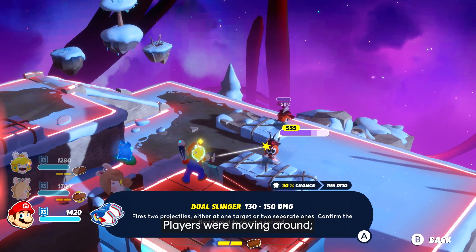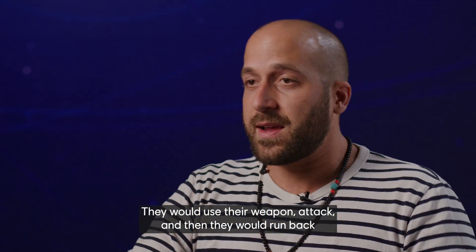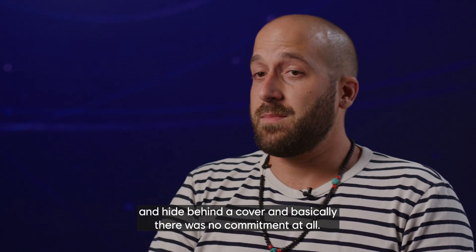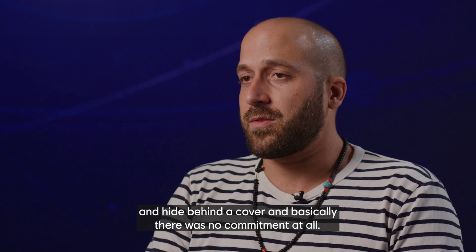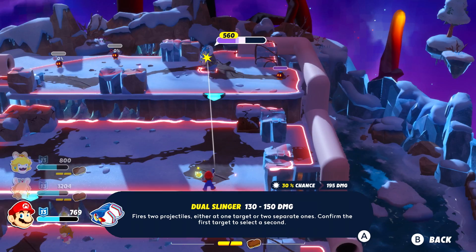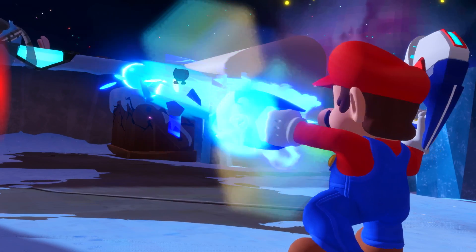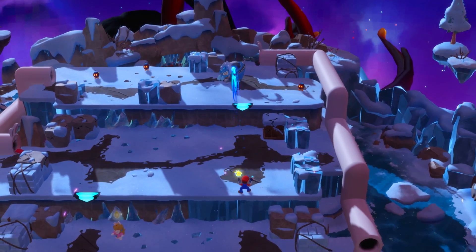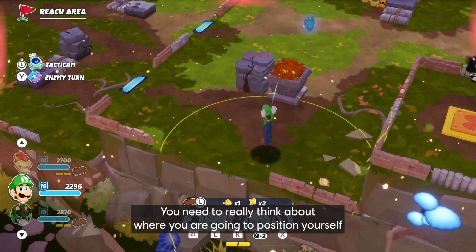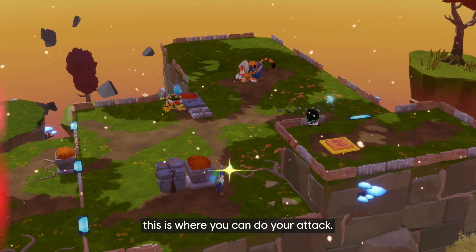Players were moving around, getting very close to the enemy, using their weapon to attack, and then running back to hide behind cover. Basically there was no commitment at all. And for a tactical game, commitment is part of the pillar. A solve was eventually implemented: once you've attacked, you're committed to the position you attacked in. You need to really think about where you are going to position yourself, and when you know you want to stay somewhere, that's where you do your attack.